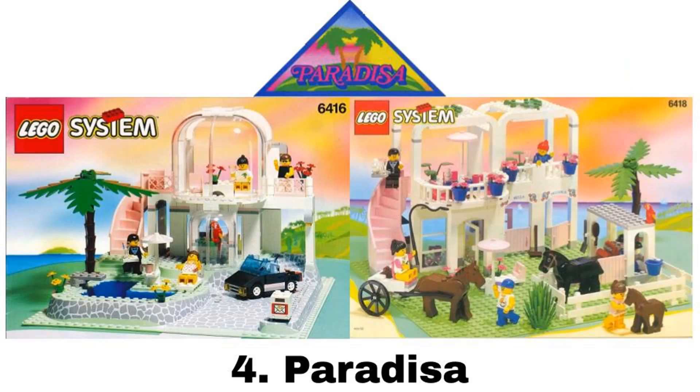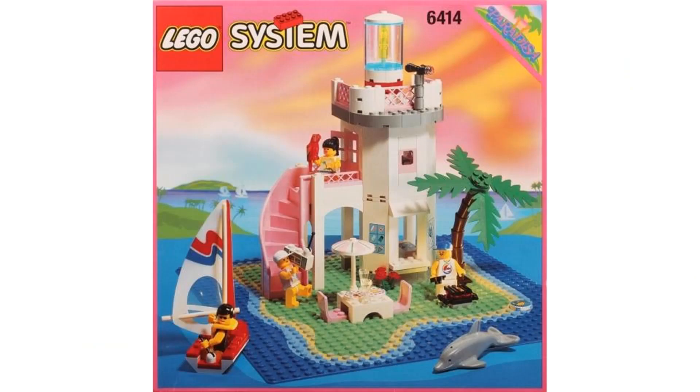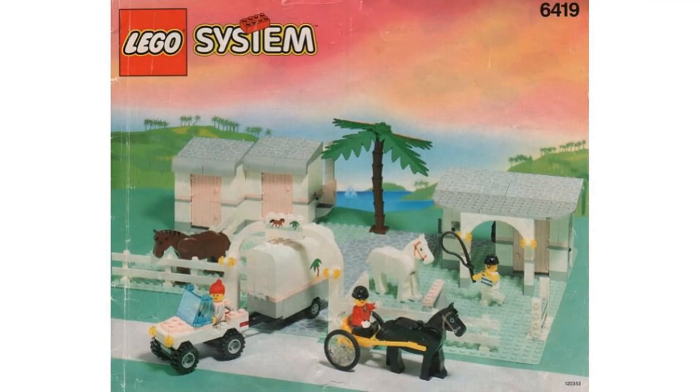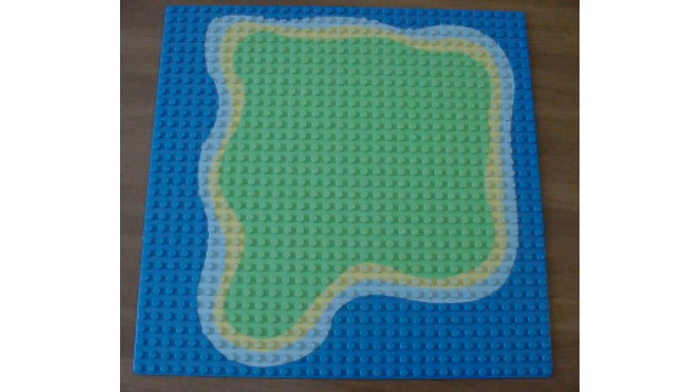Number 4 is Paradisa, which came out between 1992 and 1997 and had 18 sets. This is technically a sub-theme of town, but that doesn't change the fact that it is a good theme on its own and doesn't get enough love. I know this is a theme that Just Too Good likes a lot, and I can see why. I just love the vibe of this theme — the beachy areas and the pink color, which I like for this theme. It also had some cool multi-colored base plates, which we don't see anymore.